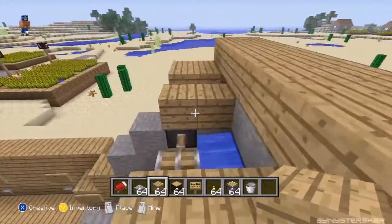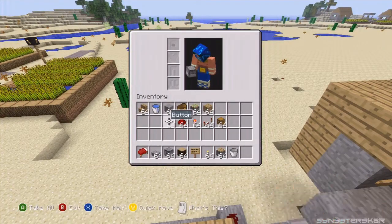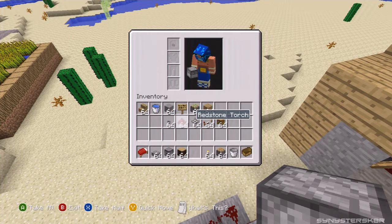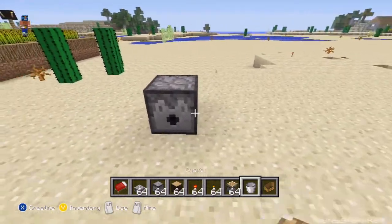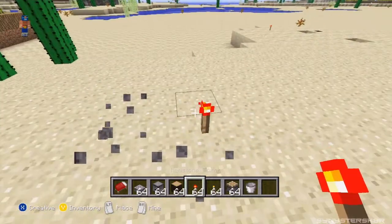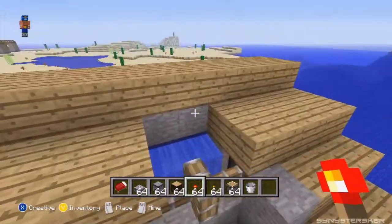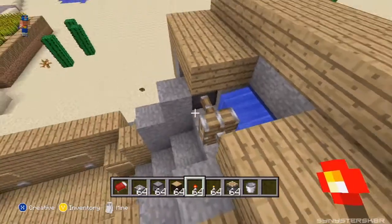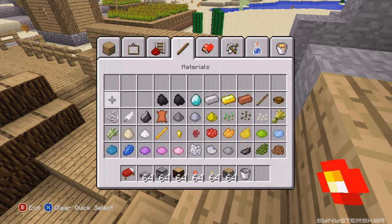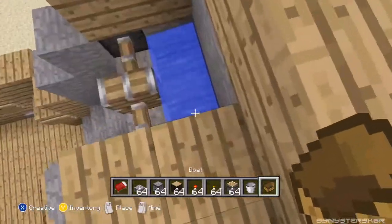In PC Minecraft you can put boats in a dispenser, but if we do that in Xbox it just flings the boat out and doesn't automatically throw it out as you can see right there - so that doesn't work. I was going to put a dispenser here and have the redstone run up to it and have the boat flush out, but that doesn't work. I can't figure out a way to get the boat to automatically refill itself.